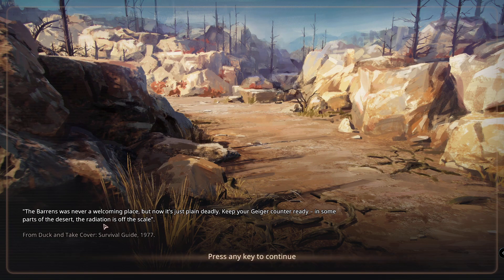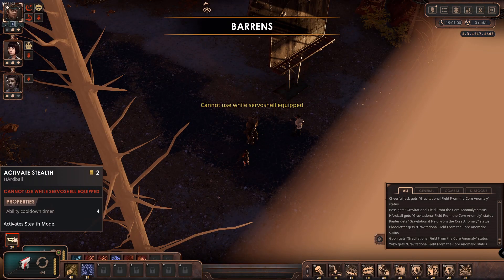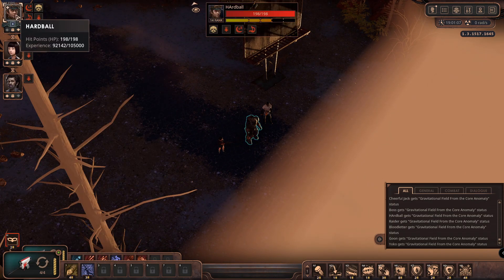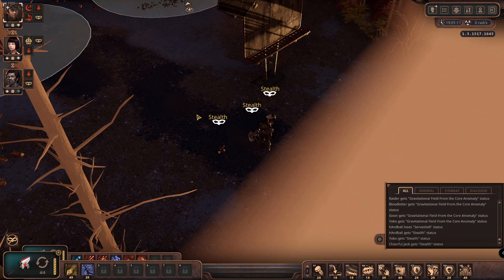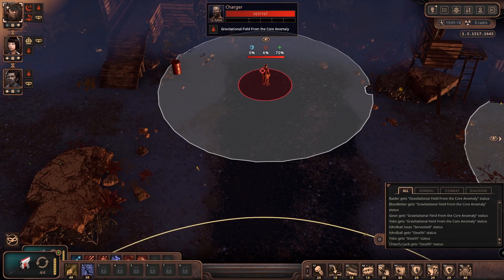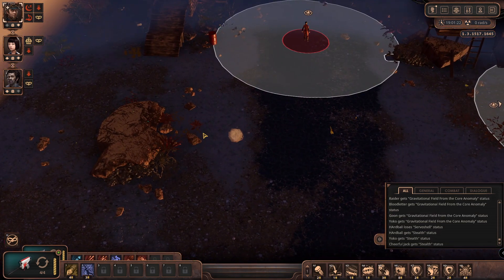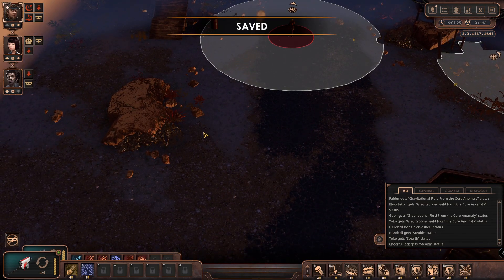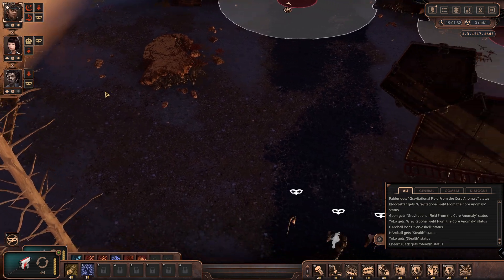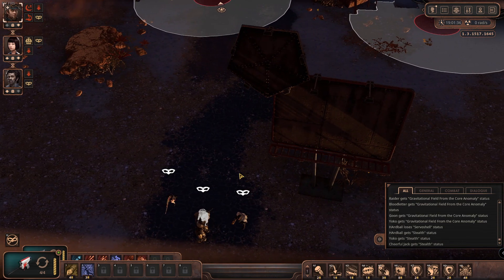The Barons was never a welcoming place but now it's just plainly dead — keep your Geiger counter ready, in some parts of the desert the radiation is off the scale, from the Duck and Take Cover Survival Guide 1977. Let's get out of the servo shell. There's a boss, a Charger. Let's save the game just in case. The problem is we are quite fatigued, but I guess it's fine.